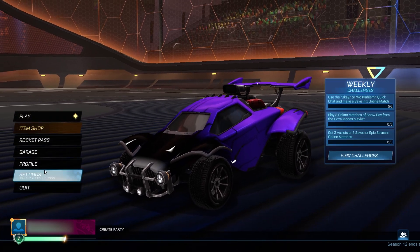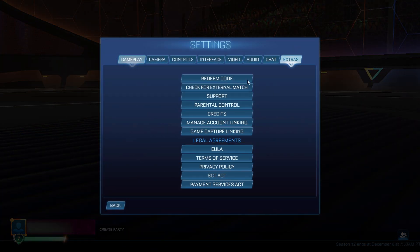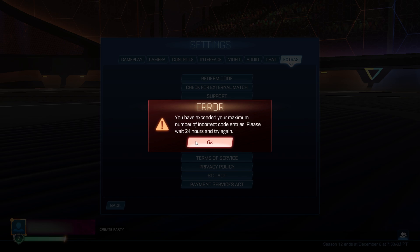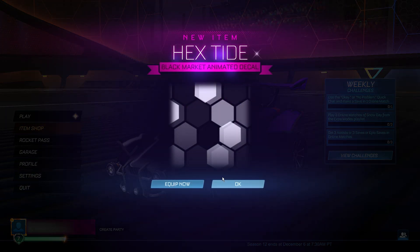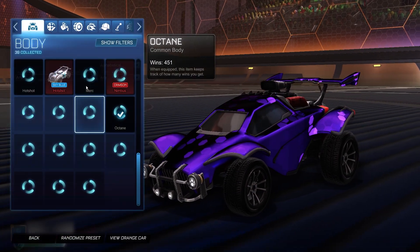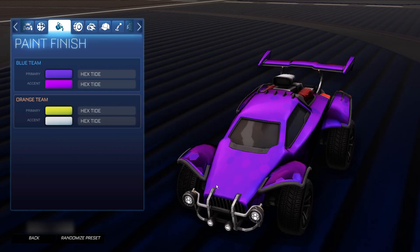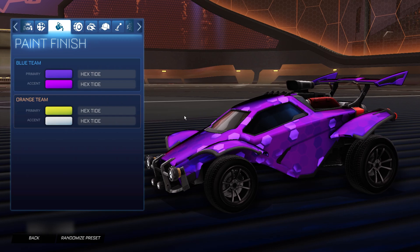Go back to the main menu and back to redeem the second code — settings, extras, redeem code. This is going to give you the hex tide black market decal completely free. The code is S13HT — make sure it's a capital H and a capital T, no space. Click OK, go back to the main menu, and there it is — the hex tide black market decal completely free. Super cool decal, definitely one of my favorites, and an underrated one because you don't see it very often in ranked.